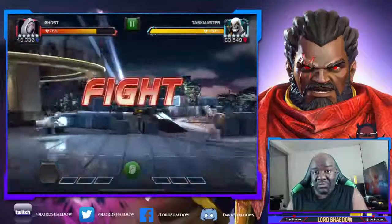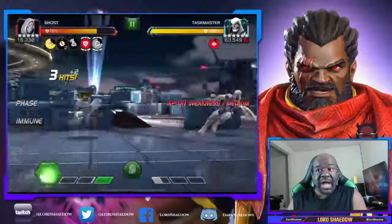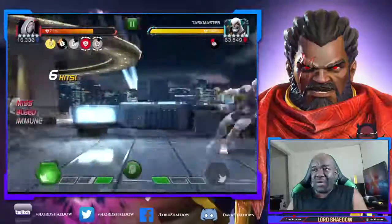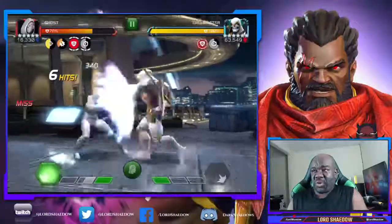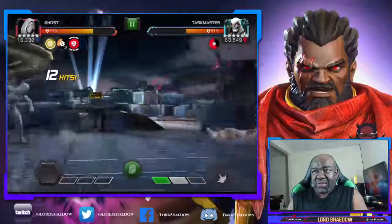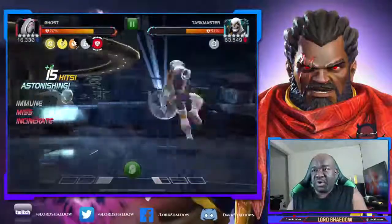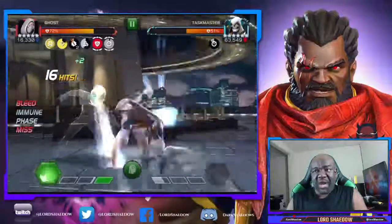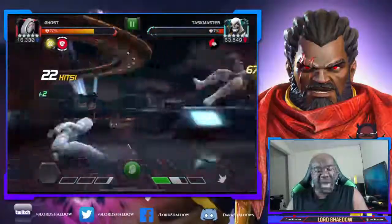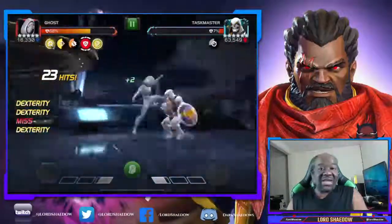Ghost is great for this path because she can convert those debuffs to furies. If you have somebody who can generate their own power, that's great too — Hyperion might be a good option because of that power shield. However, I'd be concerned with Hyperion because Triple Threat includes an incinerate and he's not incinerate immune. An incinerate immune champion, or someone who can shrug off debuffs like Mole Man or Kingpin with the Hood synergy, might also be solid options.